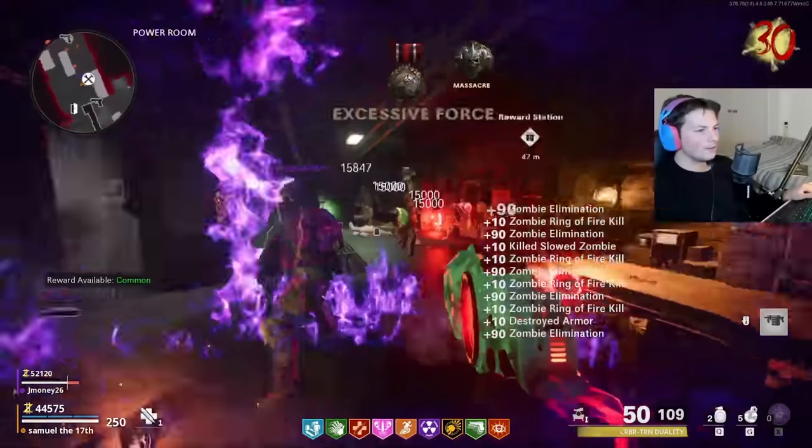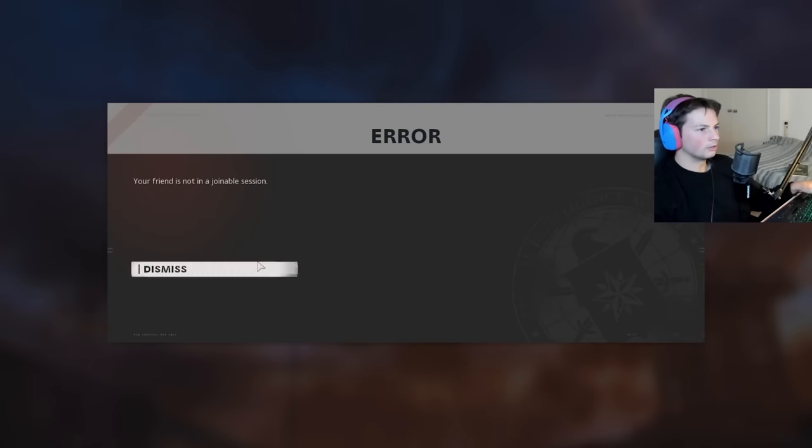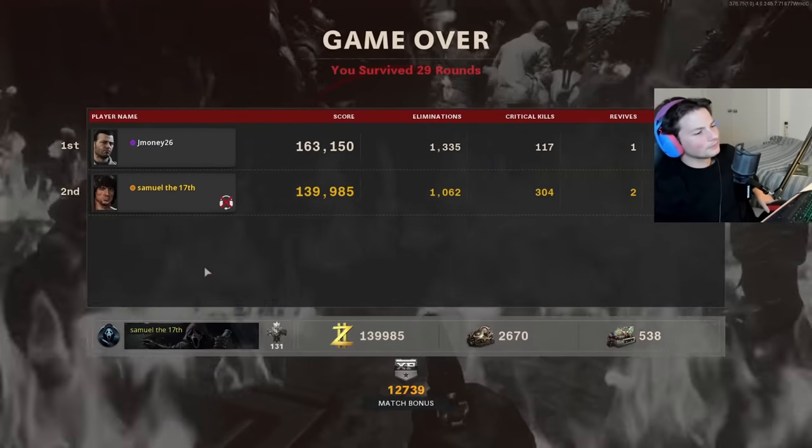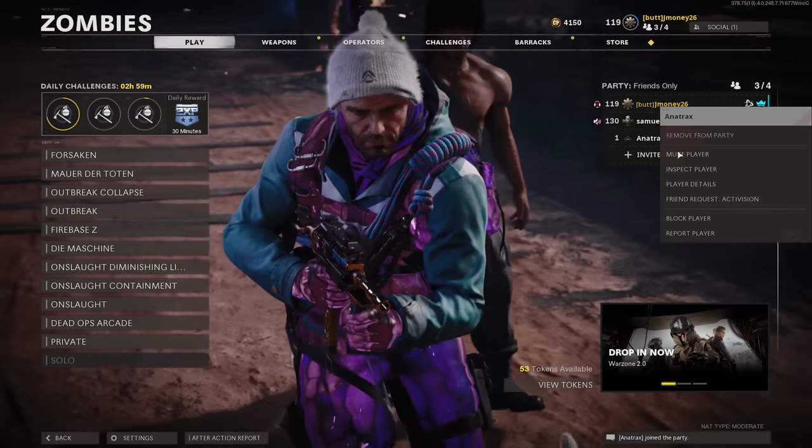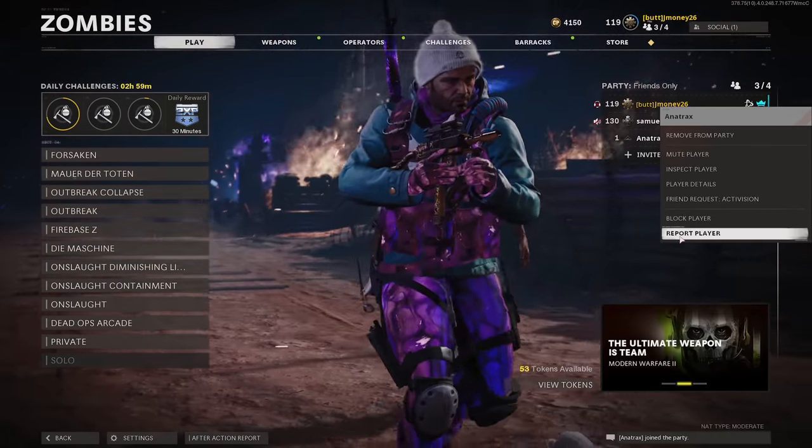With how buggy our last run was, and with Samuel and I being on other sides of the world, I kind of chalked this up to a ping issue or the game messing up — until I looked over at Samuel's stream. He was just getting constant error pop-ups the whole time, making it near impossible to play. With all this happening, we both ended up dying and being sent back to the lobby, but when we got there, there was a random dude sitting there named Anthrax.